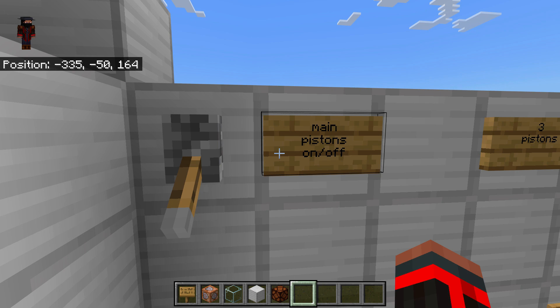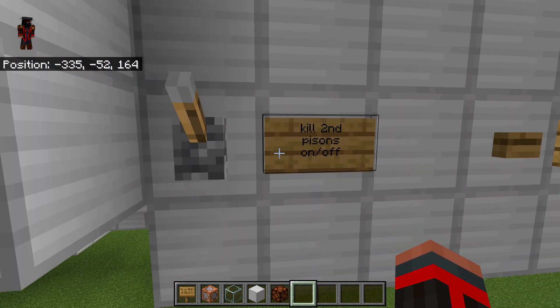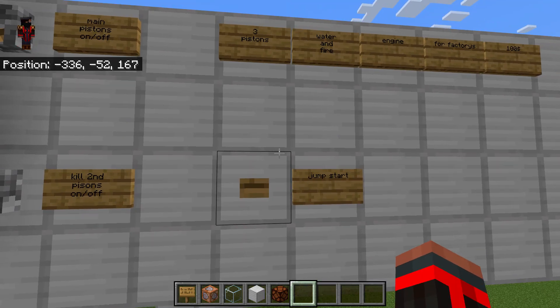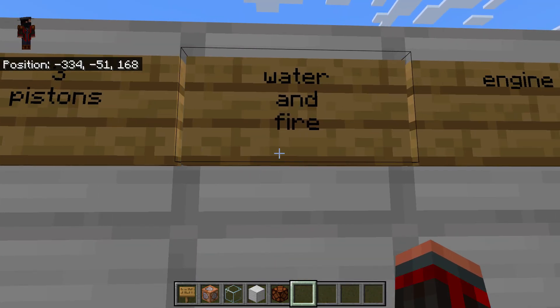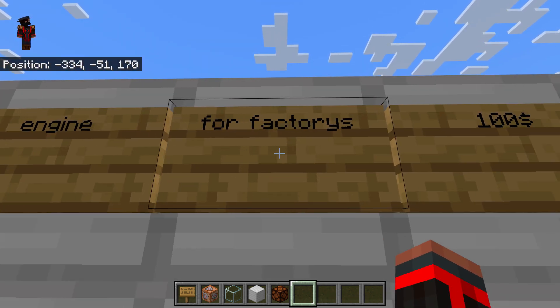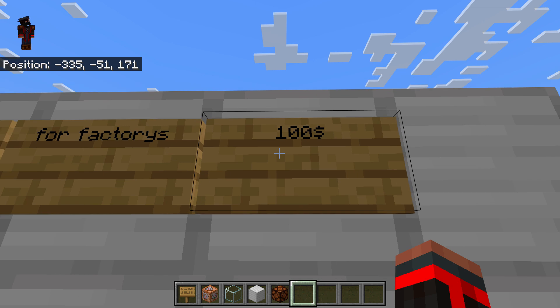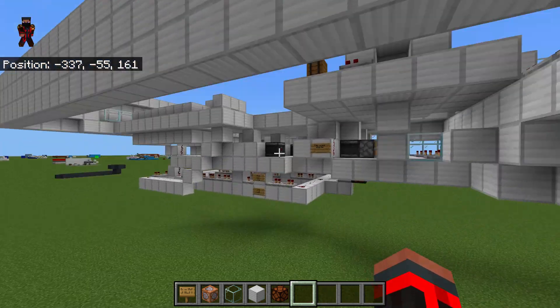This is the main pistons — you turn those off and on. This is your kill switch for the second pistons, and this is your jump start. This engine has three pistons; it's powered by water, fire, and redstone. It's an engine made for factories and it's a hundred bucks in the game.